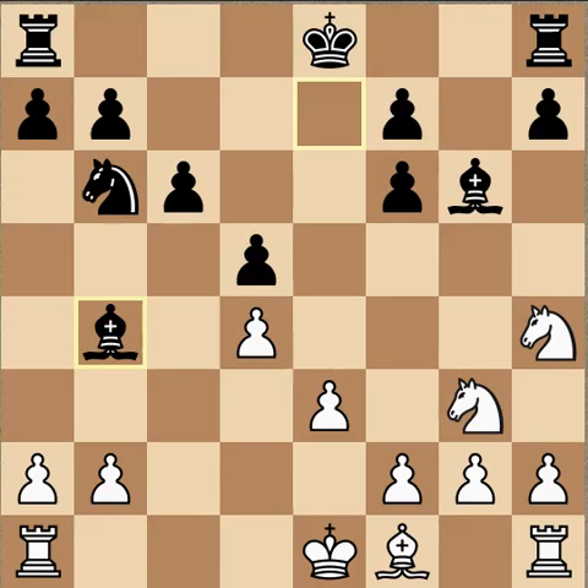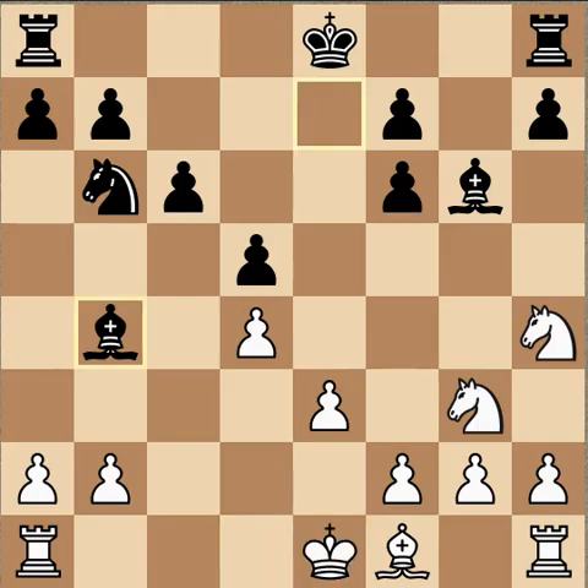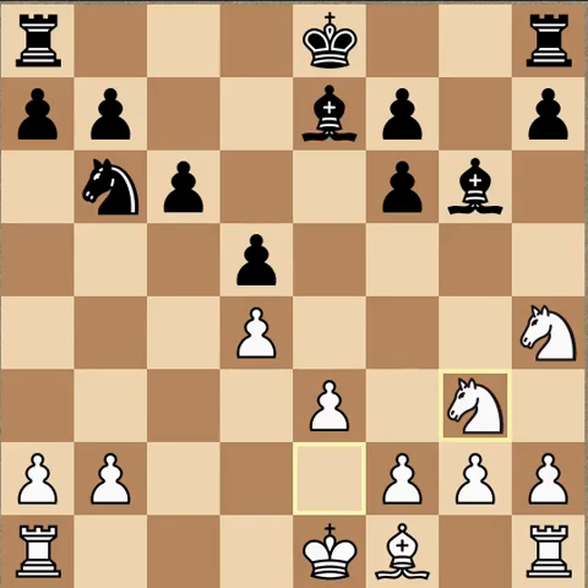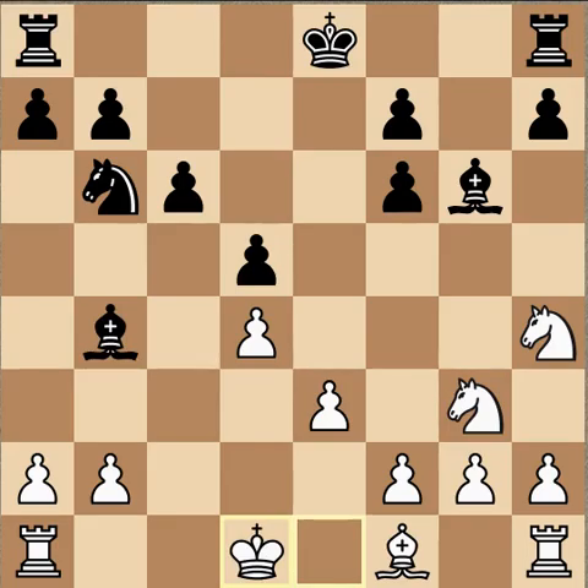Bishop b4 check. King d1. I think that check is unnecessary — Kramnik got a little too fancy there. We're in the endgame, there's really no danger to the white king, and I think that bishop winds up a little bit misplaced. It's hard to find a better square, but maybe instead of moving the piece twice, a move like king to d7 connecting the rooks. Bishop b4 wasn't necessarily bad but it seems unnecessary.